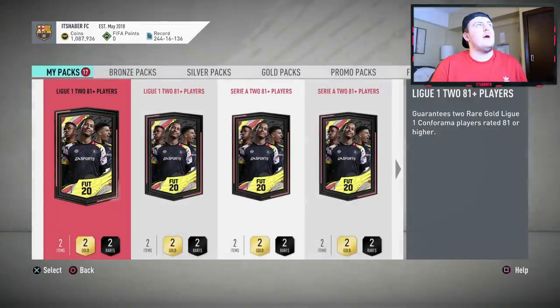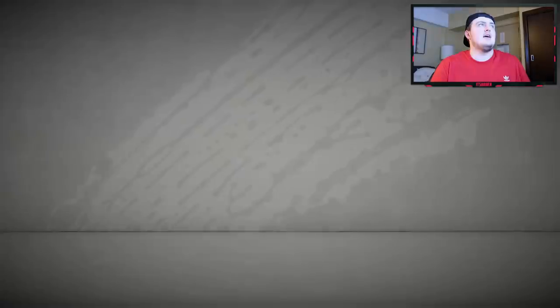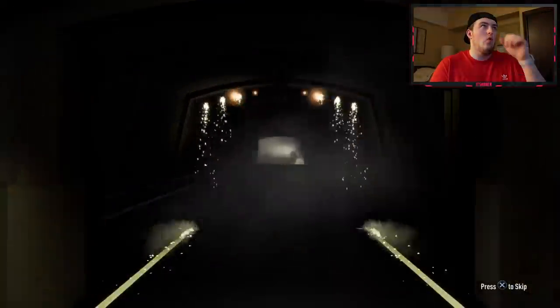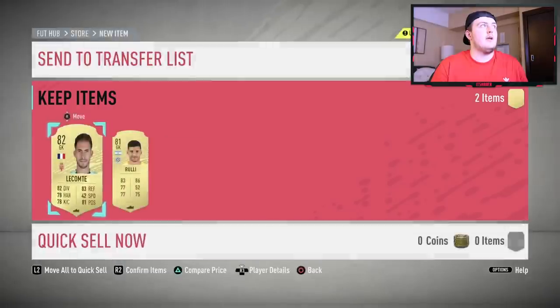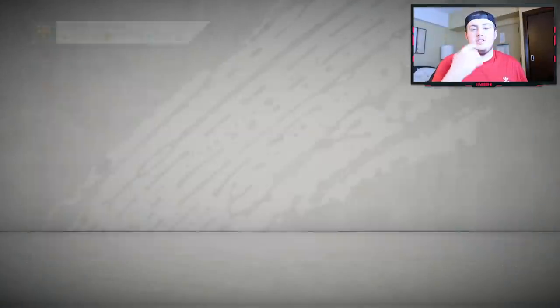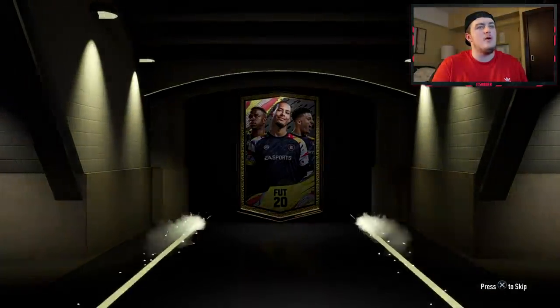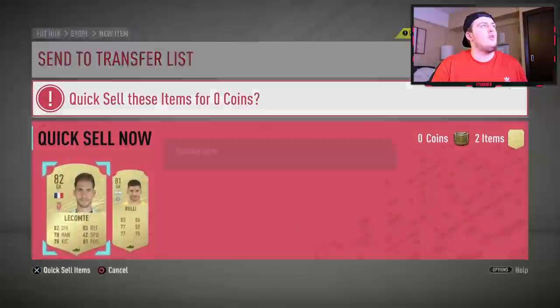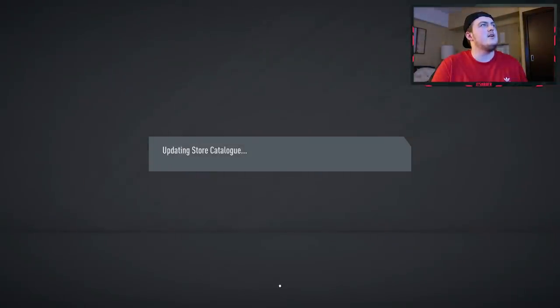We are on to the Ligue 1 packs. We've only got two of these because I didn't really have too many Ligue 1 players in the club. If there's a walkout, if it's not an in-form we want it to be Brazilian left-wing; if it isn't in-form, we want it to be French left-wing. None-board from that one either. Unfortunate, such is life.